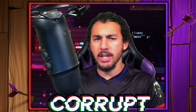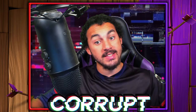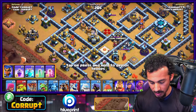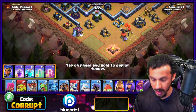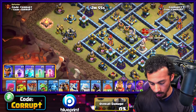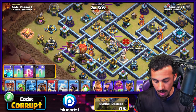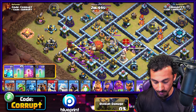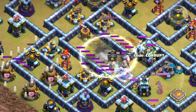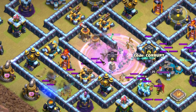Now let's get into a live attack against an anti-three-star base. We'll start off with an Archer down here, then use a Lava Hound with the Battle Blimp to go right over the artillery — it can still take damage even under an invisibility. We'll use another Invisibility Spell, then deploy a Clone and the Archers.